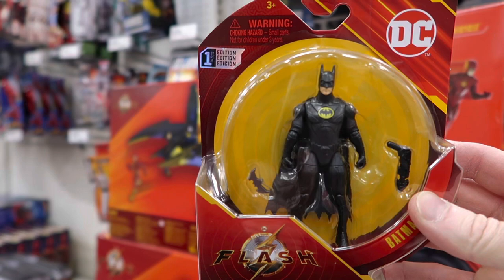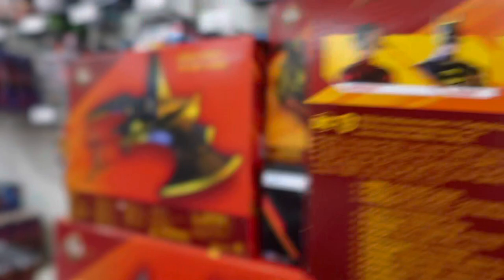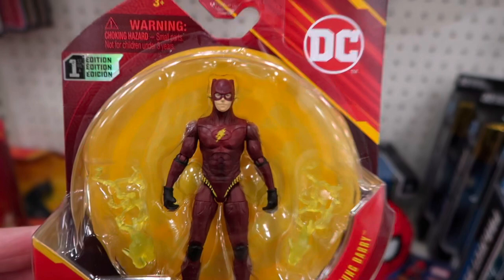On the back you can see Supergirl, Michael Keaton Batman — you can kind of see his eyes — the Flash, and then the Dark Flash. It's like they gave away the villain. You can always tell with the toy line — you get some spoilers when you're looking at these toys on what to expect. I don't see any other figures other than the Batman — well, I take that back. I do have that Dark Flash right here. One of the Flashes did have that Michael Keaton Batman suit — you can see the ears on top — so they've confirmed that they're giving that image away.